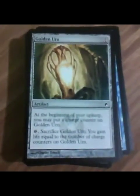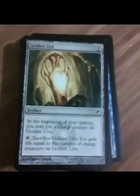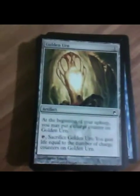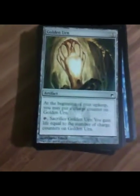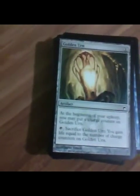Golden Urn. Overall not that great. If you get these things out pretty fast they'll build up charge counters and net you a decent amount of life. But it really depends on what kind of deck you're building. Maybe if you're playing something defensive with lots of walls, defensible creatures, or tons of removal, maybe it'd be good there. But it's really not going to be good in anything other than a really slow deck that can survive.